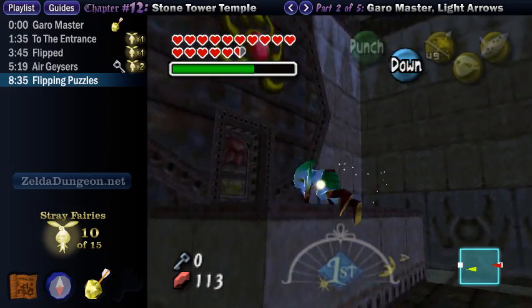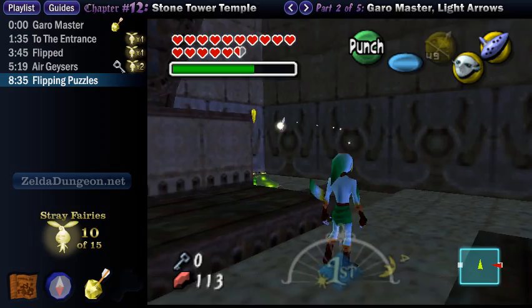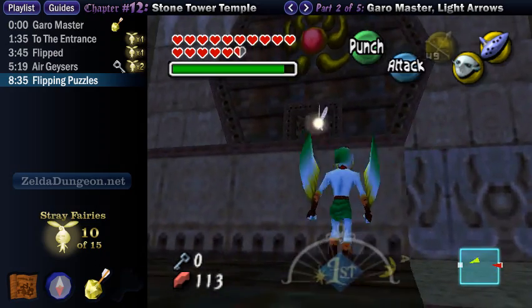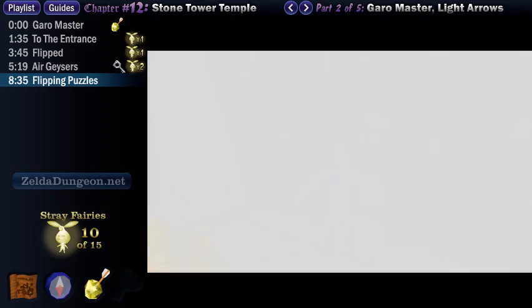At this point, you can flip the room twice to get on top of the platform since you normally can't reach it, or you can simply wear the Zora Mask to climb up. Once you are stocked up on arrows and magic, go ahead and enter the next door, and join me for the next video where I will show you how to defeat the next mini-boss of Stone Tower Temple.